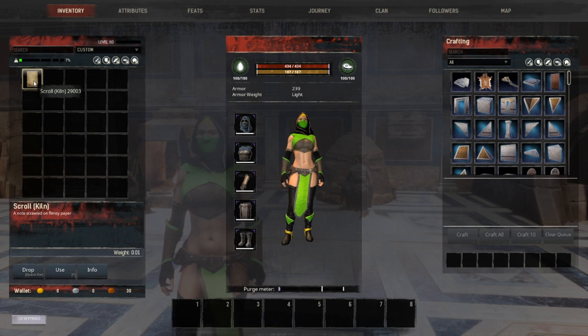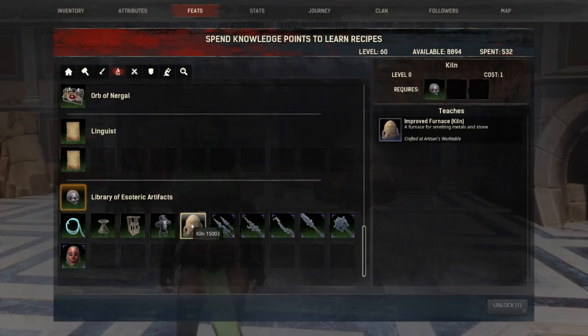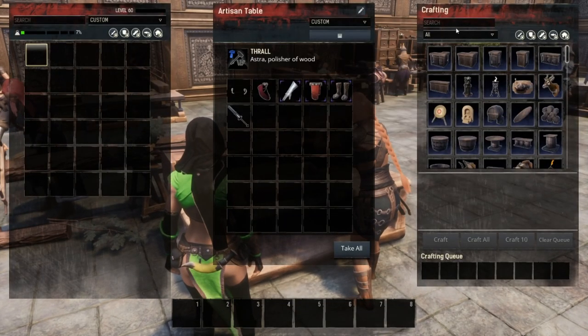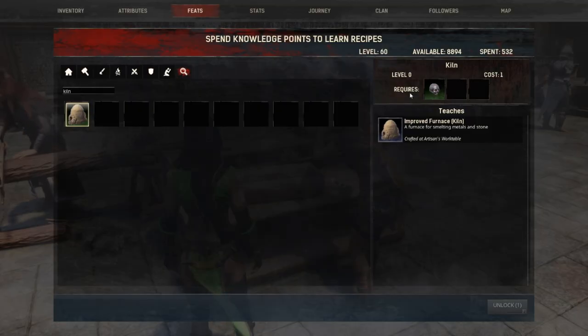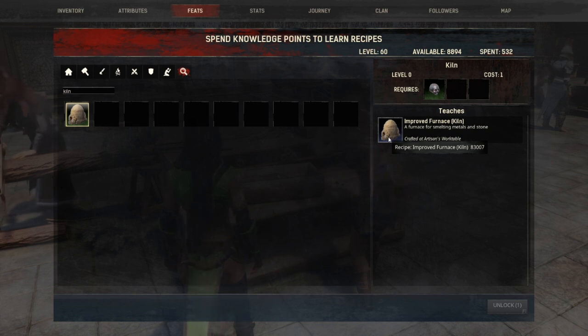All you need to do is get this scroll, use it, and that's going to pop up right here. It requires the artisan's work table in order to craft it. If we look at what it takes to craft the kiln — it's going to require a fragment of power and 50 hardened brick. You can see it says level zero to craft it. So as soon as you have that recipe from trading fragments of power in the unnamed city, you can craft the kiln — even way before you hit level 30, for those of you that are great at getting fragments of power early on.